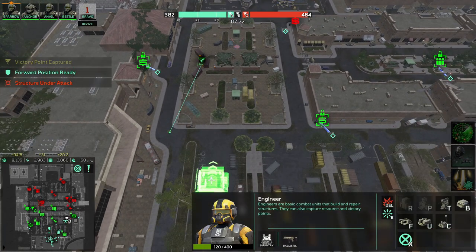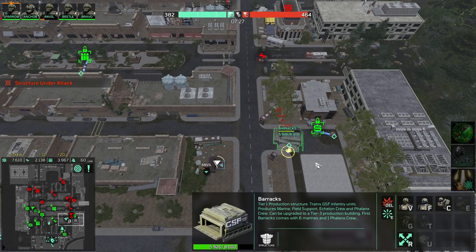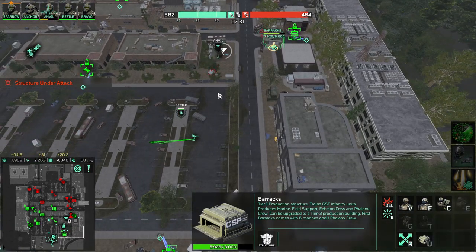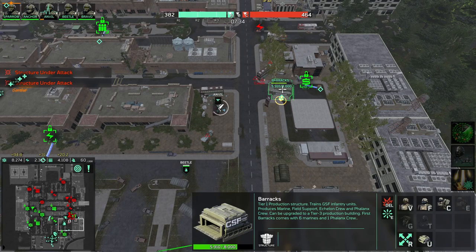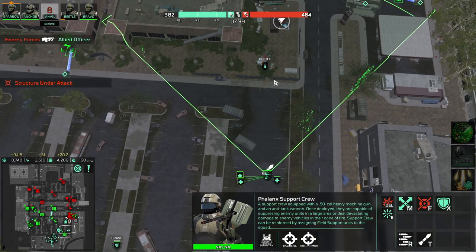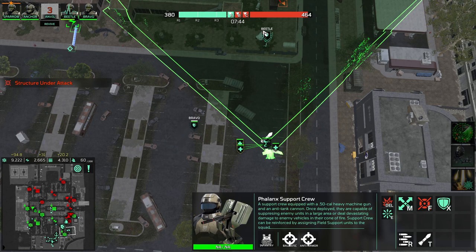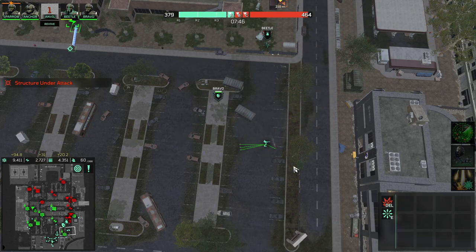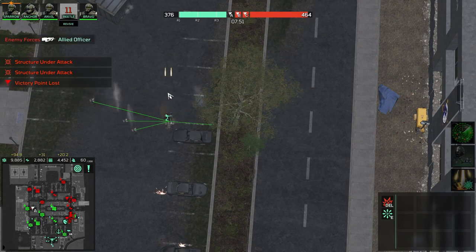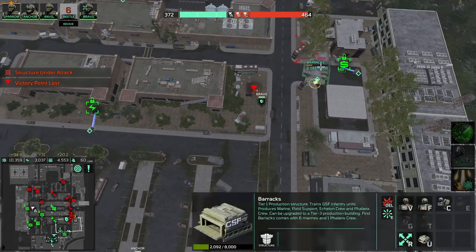I'll put another barracks because those barracks might go down. It might take a while to destroy the crawler, and only then can I build units without them being destroyed by the crawler. Maybe it got stuck. When you have a felling screw and deploy it right next to where it was before, it sometimes doesn't deploy — you need to move it to the side a bit. This should take out the crawler.